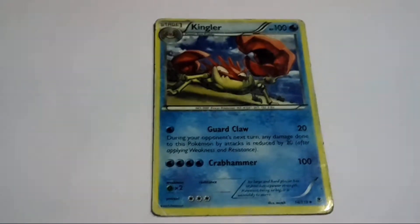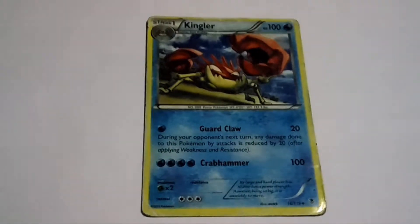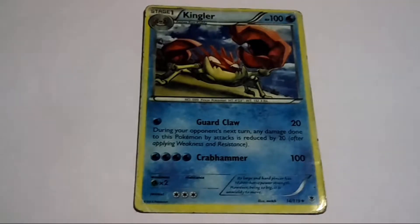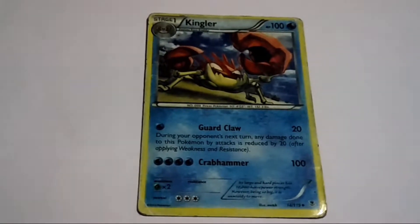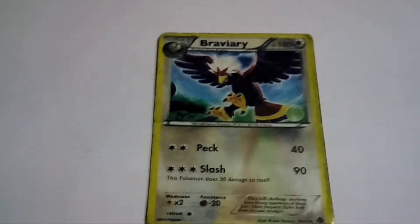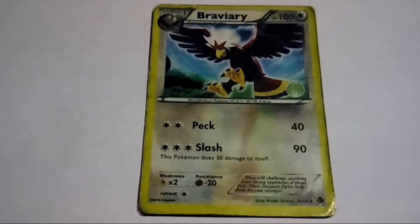That's Kingler now. This is a Water-type Pokemon. HP 100. Attacks: Guard Claw and Crab Hammer. Crab Hammer — that's a very good type of attack. Braviary. HP 100 again. Its attacks are Peck and Slash.